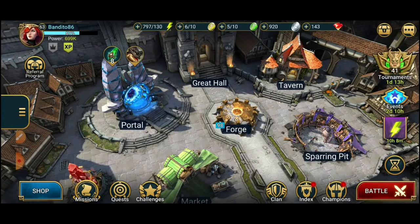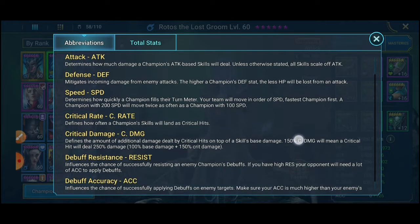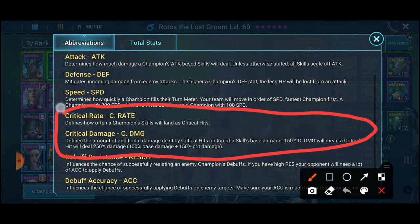Jadi kalau dari bahasanya, critical rate itu sama seperti senjata pistol — perlu ketajaman senjata untuk membunuh musuh. Sebaliknya, critical damage itu lebih seperti bom, jadi daya ledaknya secara luas.